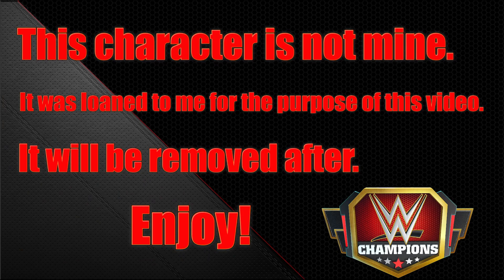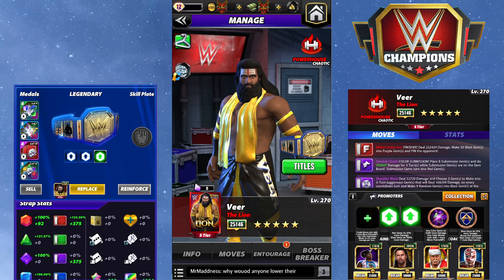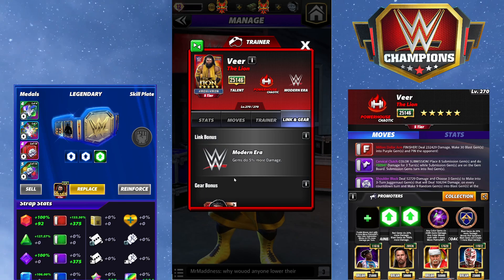Hey everyone, Merix here bringing you another video — this one is on Veer the lion. Veer is the weekend contest poster, it's going to be faction feud according to what we have in the game. He's a trial right now so you all are getting to play him. I have him at five-star gold on my roster. He is a modern chaotic powerhouse and has the modern era link gems.